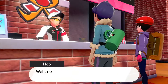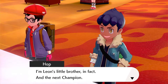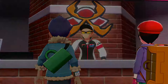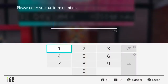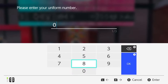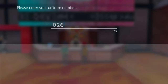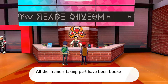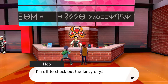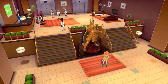We speak to the nice person from the gym challenge, who tells us that anyone endorsed by the champion must be pretty special. Hop is getting confident despite his nerves. We're asked to select a number for our uniform — another nice piece of customisation — and I'm going to pick number 26, because that was Ledley King's number at Tottenham Hotspur. We get a challenge band to identify ourselves as a gym challenger, and we're told we can stay in the hotel overnight for free as members of the gym challenge.